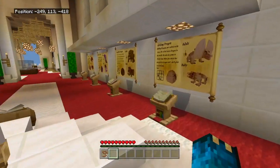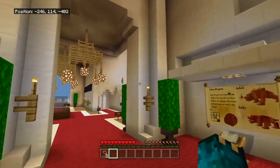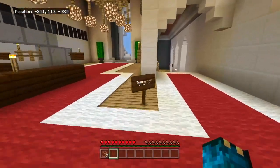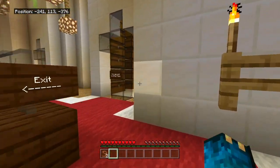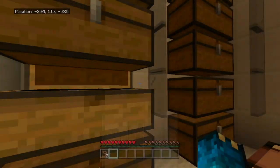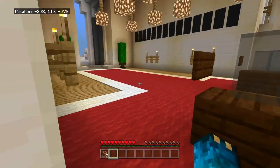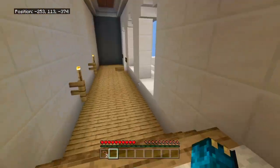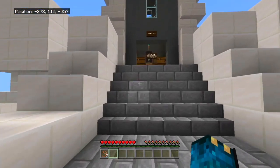So, you need a flint and steel, an egg, and a jungle sapling. I don't know why we need a jungle sapling, but whatever. Let's go get the ingredients to make this. Staff archive, storage, portals, brewing room. Let's go to storage and crafting table. Is there anything in here? There's nothing in these chests. I don't have any resources on me, so I'm just gonna head into the brewing room. It's across the bridge. Brewing room!